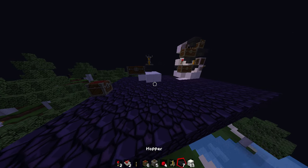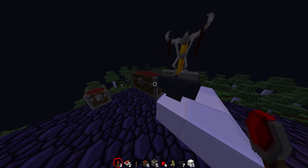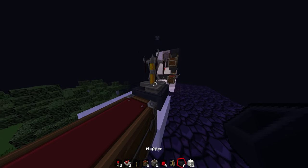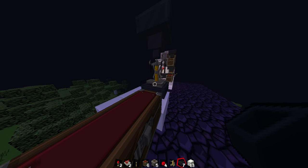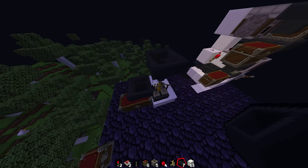What you need to do is put a chest here, a chest there, a hopper leading into that with a brewing stand on top. You need to put a hopper going into the brewing stand and a hopper going down to the brewing stand.